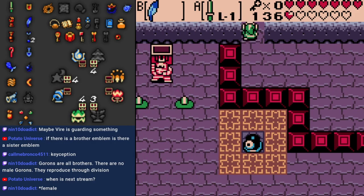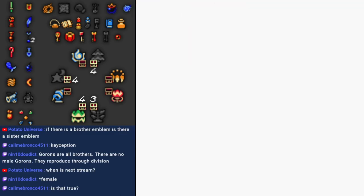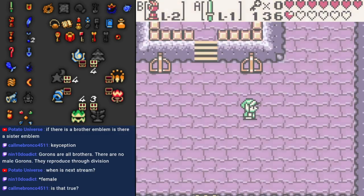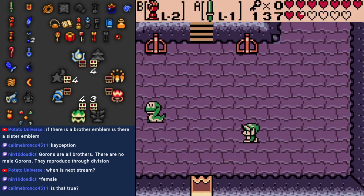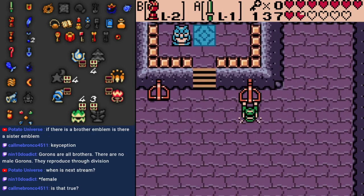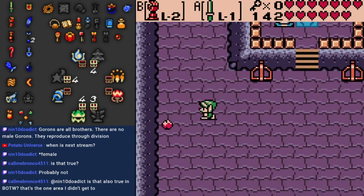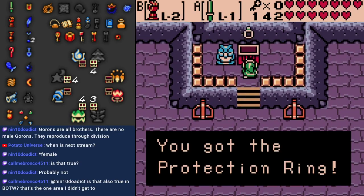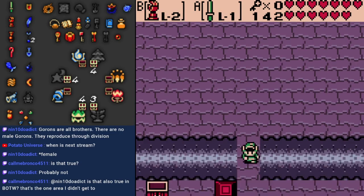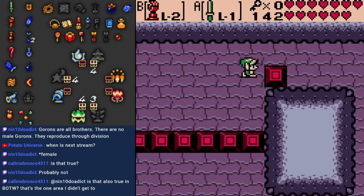When is the next stream? Wednesday 8pm EST. I stream Monday, Wednesday at 8pm EST, and then I also generally stream on Saturday at 1pm EST. There are two levers here — one lever will make snakes spawn, and another will make the chest appear. It is not 50-50 from what I've learned. You are guaranteed to fail the first time you pull it, and it's always a one out of three chance that you get it right. Speedrunners hate it.